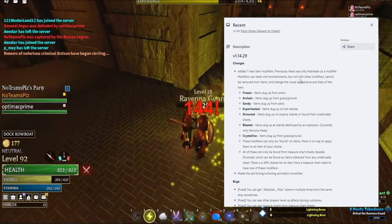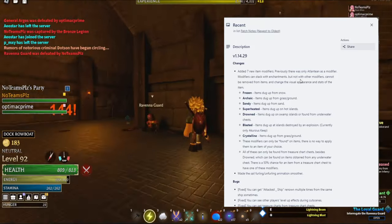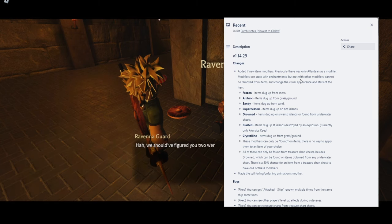I wish it told us what each one did though, right? Because the Atlantian modifier gives everything depending on what stats you have. I won't dig too far into it. I'm hoping the new modifiers could give us something. It says frozen items are dug up from snow. I don't know what frozen would even give — maybe more defense because it's more solid, or maybe a modifier where you take less or more damage from certain elements. I'll update in the comments if this updates soon.